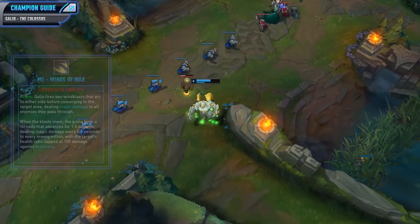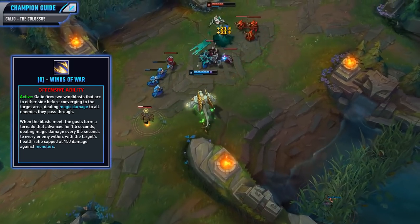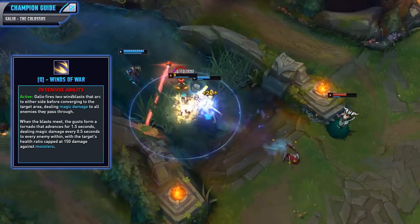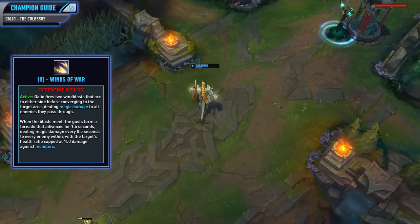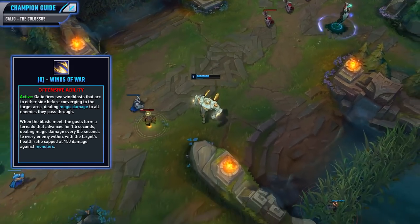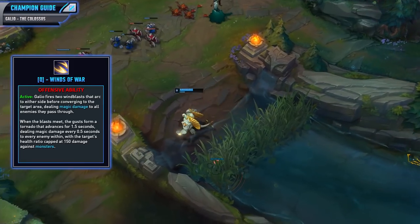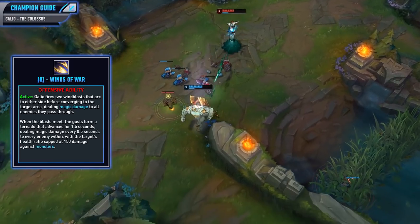Now let's look at your Q ability, Winds of War. When activated, Galio will fire two wind blasts that arc to either side before converging to the target area and deals magic damage to all enemies they pass through. When these meet, they'll form a tornado for 1.5 seconds that deals damage every 0.5 seconds. This ability does damage based on your AP ratio and your target's maximum health, so it can do a ton of damage even to tankier targets. This is your main source of damage, so you definitely want to max this one first. When you're trying to damage the enemy champion with it, you want to try to engage with your E or your W to hold them in place and then use this on top of them so they can't get out and they have to take the damage.